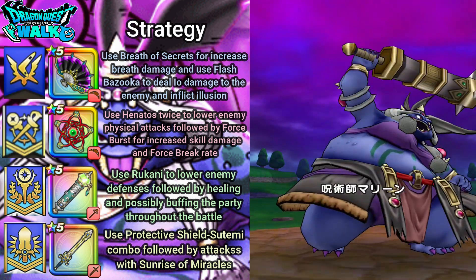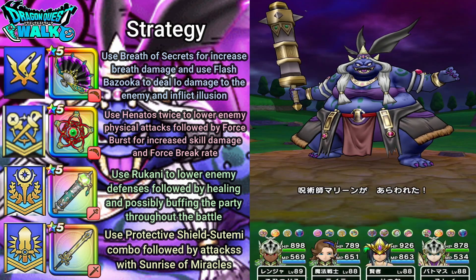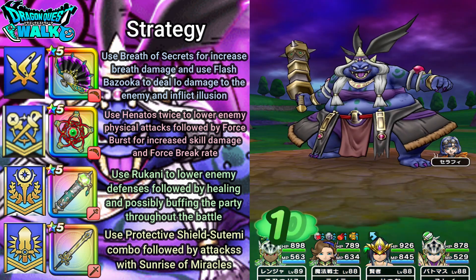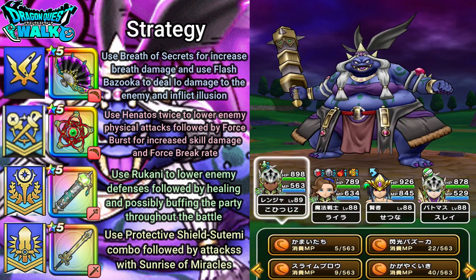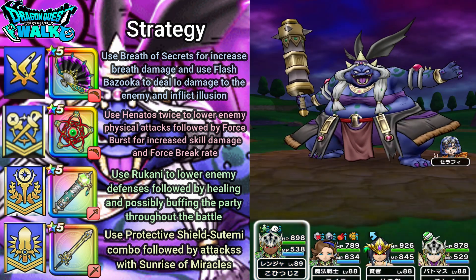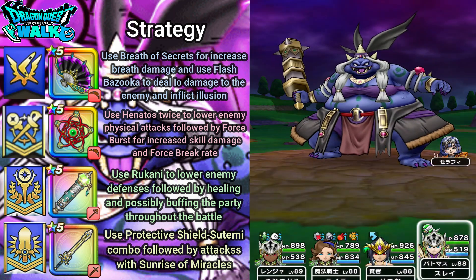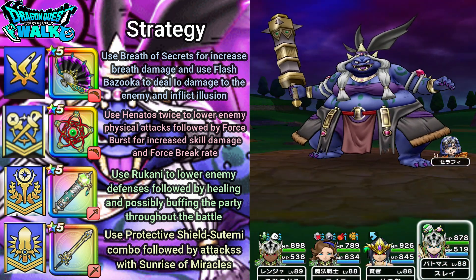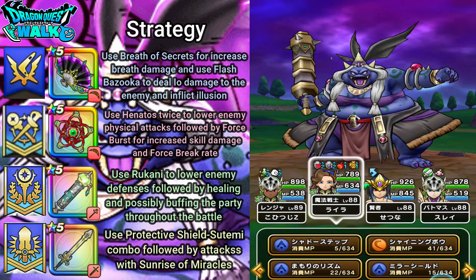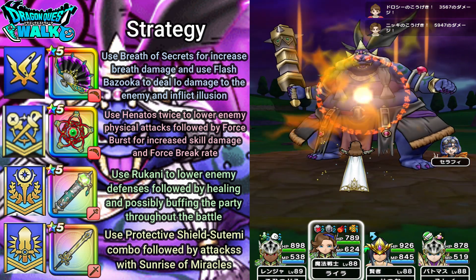Here we go with this battle. I will be going at this alone since there isn't that much time left. The first thing I'm going to do is use Breath of Secrets to increase my breath damage. Next, with my Battlemaster, I'm going to use Protective Shield. My Armamentalist is going to use Henitos — and yes, it goes in.